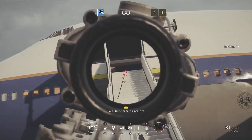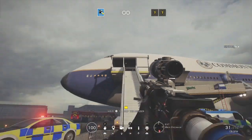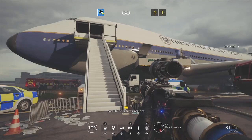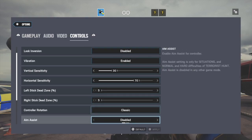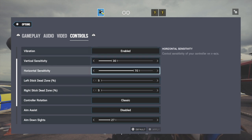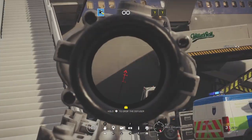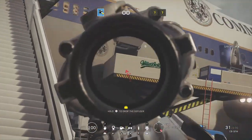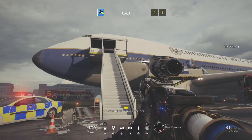Hello everyone, how are you doing? It's Sinus and in this video we're gonna talk about how to improve your aim on console. So let's not waste time. This video has two parts. The first part we're gonna talk about sensitivities — vertical, horizontal and aim down sights. I'm gonna explain what they do and what number they should be. The second part is exercises which make your aim better and show you if your sense is good enough — not too high, not too low. So let's get started with the first part.